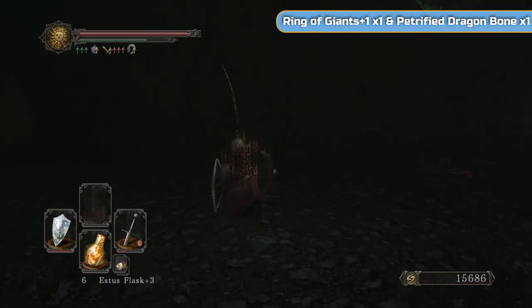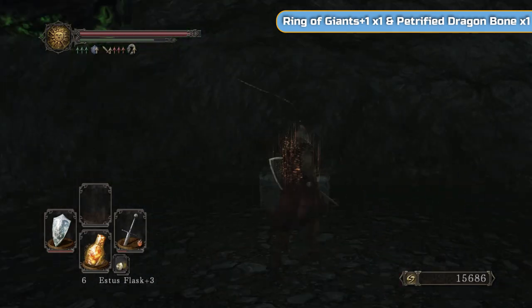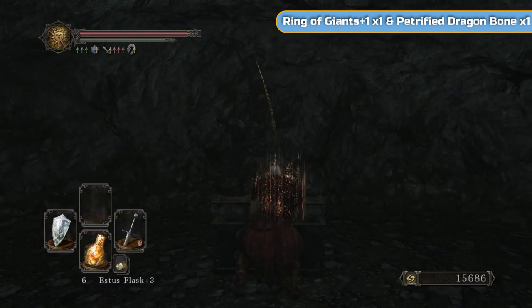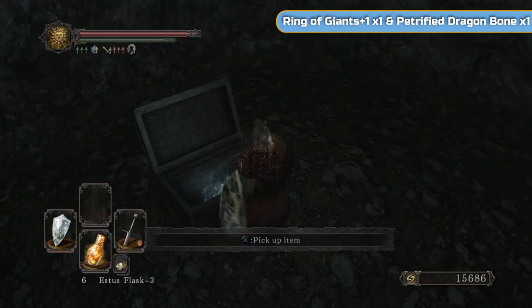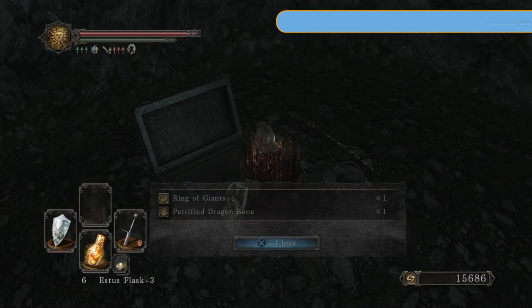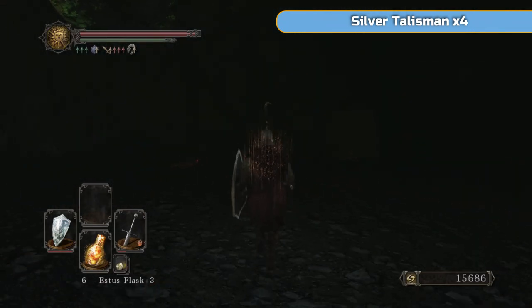If you don't have any, it's ridiculously difficult - he does not take much damage at all. In here is the Ring of Giants and Petrified Dragonbone. And then we're going to get the hell out of here. So yeah, that's what we came down for - was the key and the Soul of a Giant.